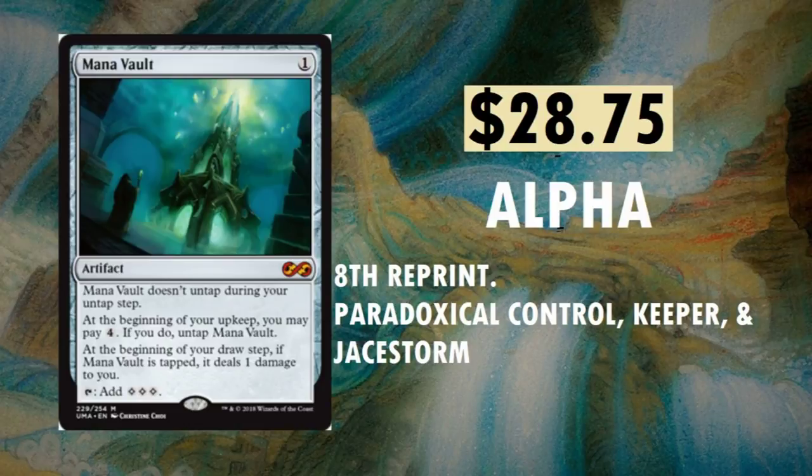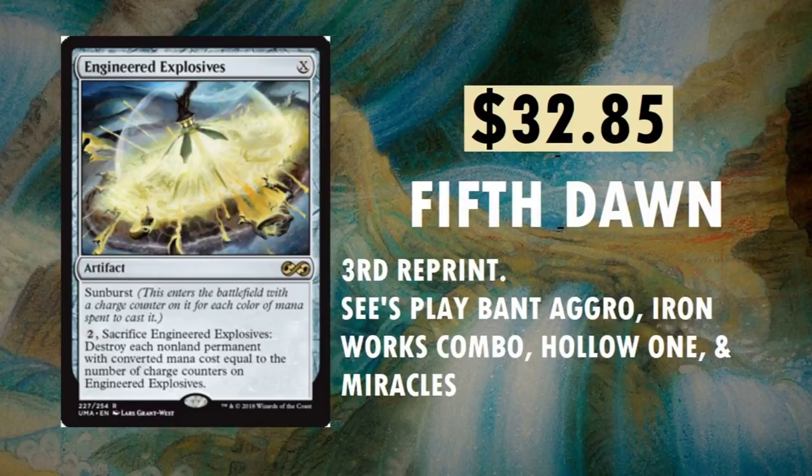Mana Vault, $28.75. The first print was in Alpha — this goes all the way back to Alpha. The original Alpha version is around $2,000. This is the 8th reprint. You can find it in Paradoxical Outcome, Control, Keeper, and Jace Storm. It also sees a lot of play in Commander — a lot of people use Mana Vault in Commander.